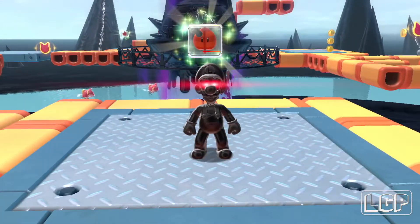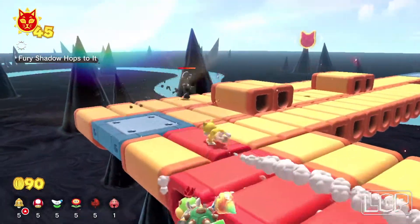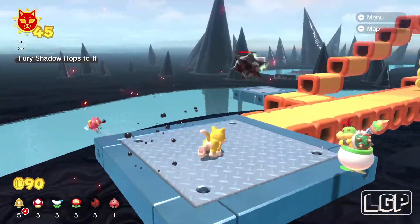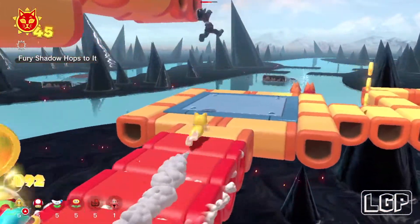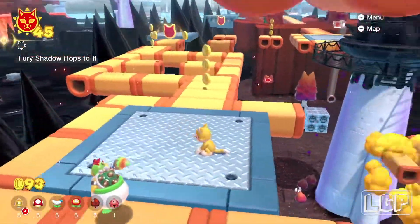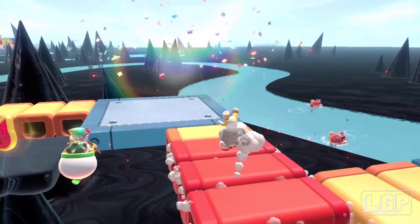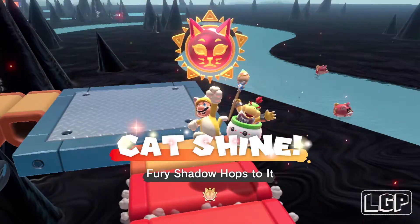The first thing we need to do as we walk in is chase Luigi's shadow — or fury shadow, that's what they call it — and strike him three times to get one of the cat shines. Keep going straight, fall onto that platform, strike him once more, then wait for him to go around the corner and hit him one final time. That is your first cat shine.